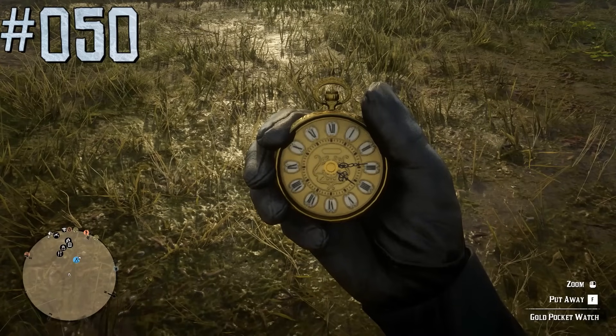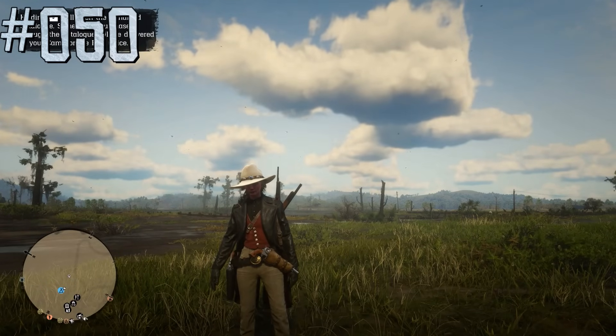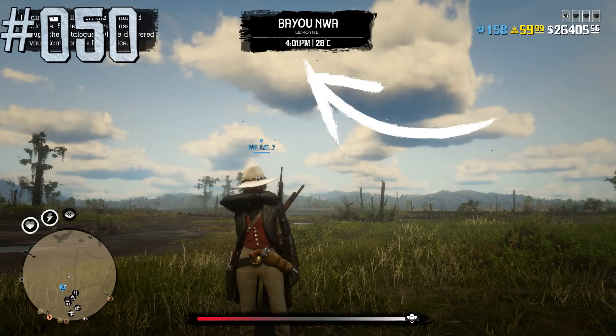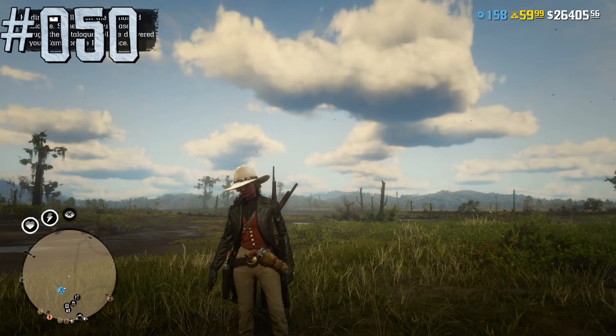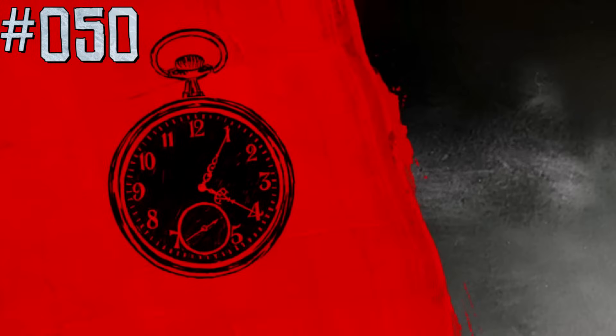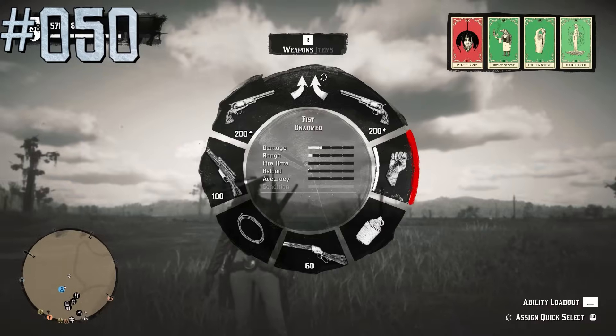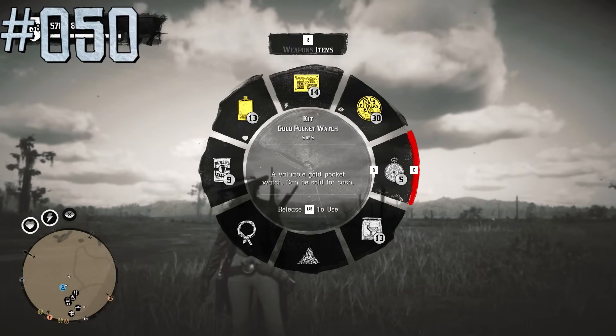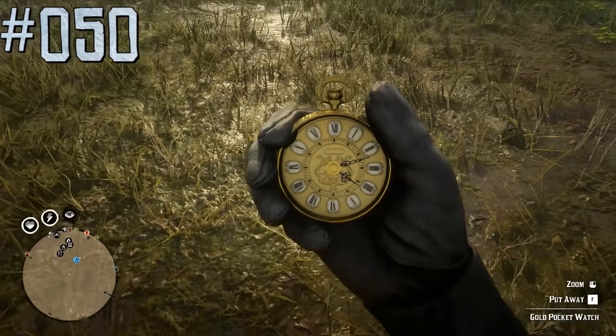There are multiple ways to check in-game time. You can press the down arrow on your controller and see the time on screen, though it won't work in some missions. You can open the main menu where the clock shows real in-game time. Or you can open your inventory, find a golden watch if you have one, and use it.